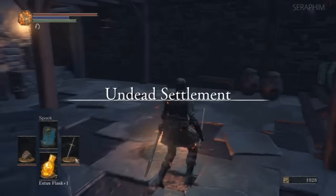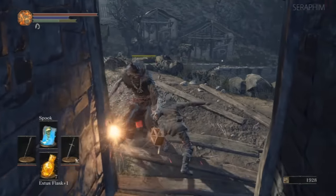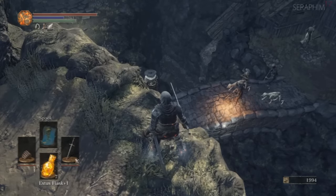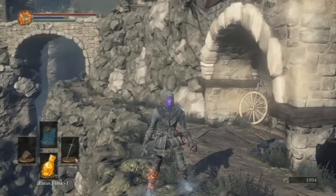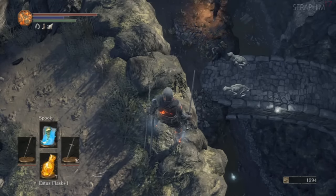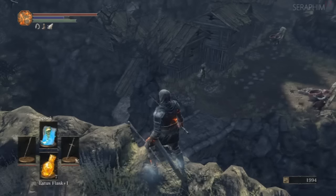So back to the Undead Settlement — an area that gives you as much as you give it, which is why I really enjoy it, because there's a lot to discover here. There's a lot of nooks and crannies, and there's a lot of little skips if you're willing to experiment with Spook. This is another one we're going to be doing again — I'm going to be dropping down here and negating fall damage.